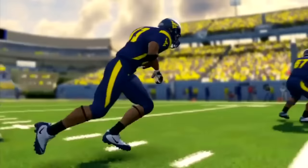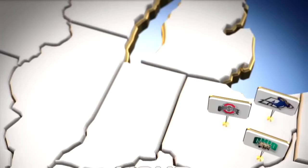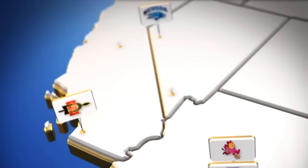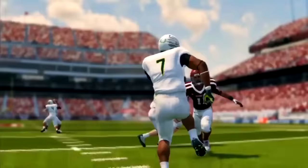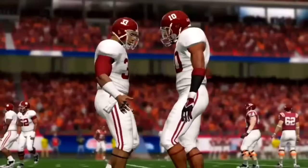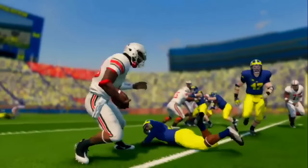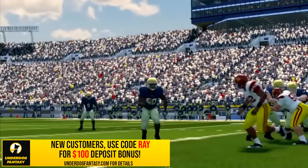The seventh confirmed feature is all FBS teams. That might seem standard, but you have to license all these individual schools, and there was some talk that certain schools might not sign. That has now been finalized — all 134 FBS teams are officially going to be in the game. FCS teams have not been confirmed for launch but could come in a later update or the following year. The focus for year one was making sure every FBS team is included with all the correct details.